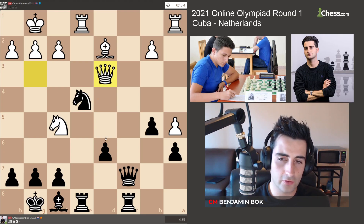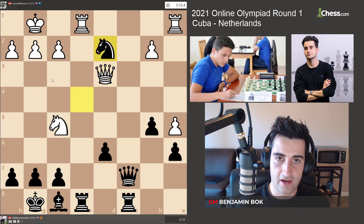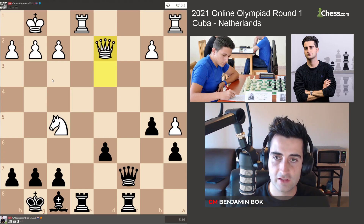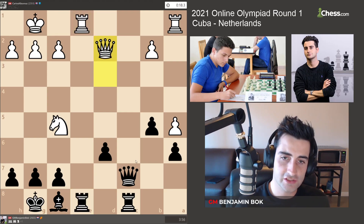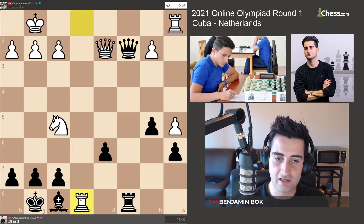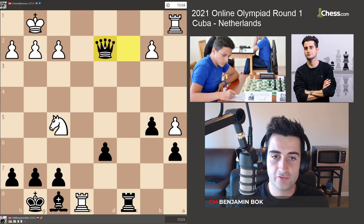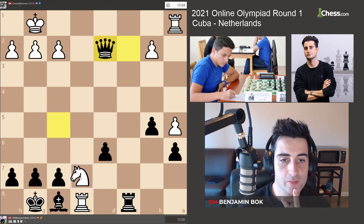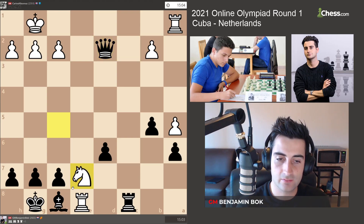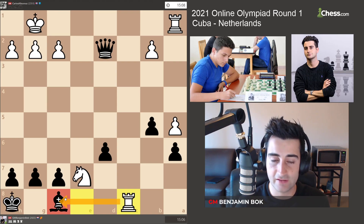I took on d2, he recaptured, and I took on e1. I was also considering Qc2, but the problem is white takes on e8 — if I recapture I lose my queen, and if I take the queen first, white probably has a check. Black can't take because the king is in check, and if I move the king over he takes here and I can't defend. So black would just be lost — white gets too much material for the queen.